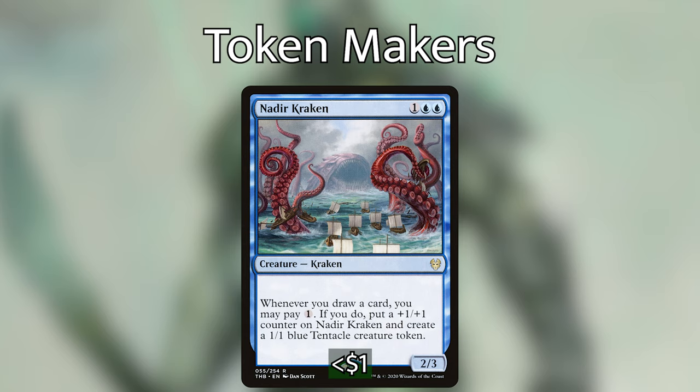Nadir Kraken costs one blue blue for a two/three kraken. Whenever you draw a card, you may pay one generic mana — if you do, put a +1/+1 counter on Nadir Kraken and create a 1/1 blue tentacle creature token. With Kel's on the battlefield, you draw a card, pay one to create a tentacle token, then pay one generic from Kel's to sacrifice the token, then pay black or blue to draw another card off Kel's, triggering Nadir Kraken again. It's mana-intensive but an effective engine when you need cards.